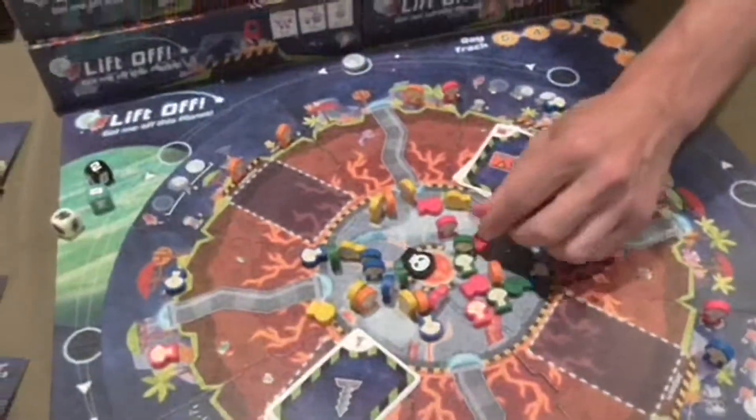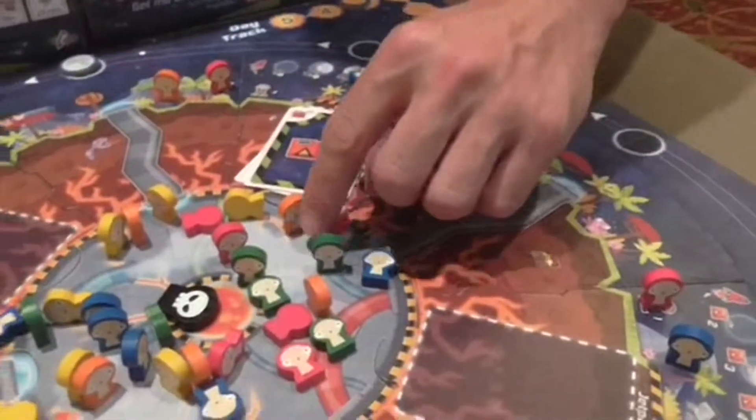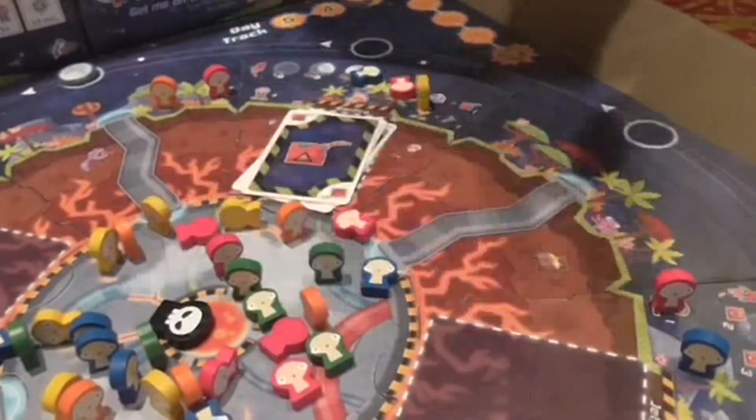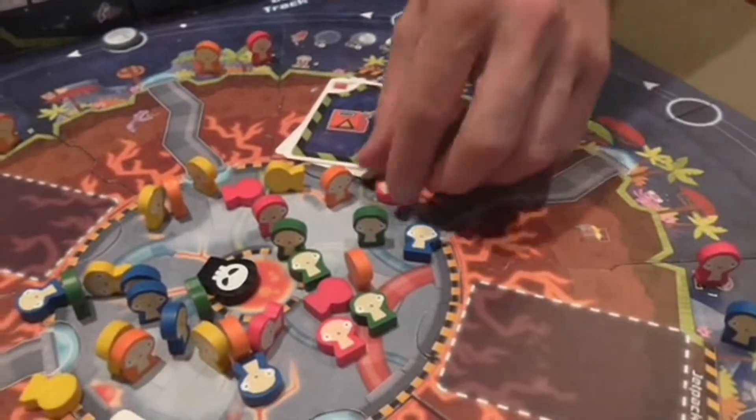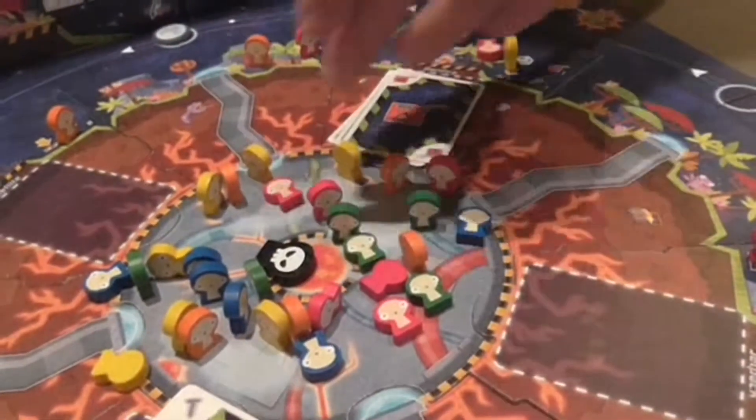So this is Lift Off, and it's a little bit of a mess because we've been playing. One of these little aliens — these alien eagles — has tripped and fallen over a coolant cable, and the entire planet is going to explode. Basically, it's a race to get your ten aliens off the planet before everyone else.